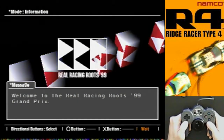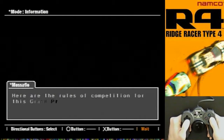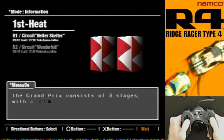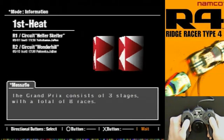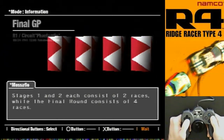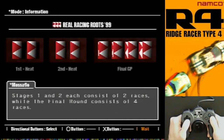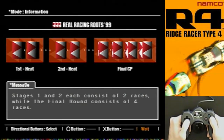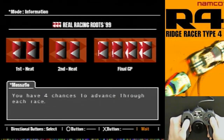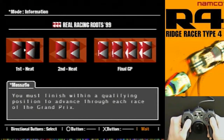Welcome to the real racing roots of the 99 Grand Prix. Here are the rules of competition. The Grand Prix consists of three stages with a total of eight races. I'm going to be eliminated in the first race, I can tell you that right off the bat. Stages one and two each consist of two races, while the final round consists of four races. I'm talking over the announcer who's giving us the same info, but I like the sound of my voice better.